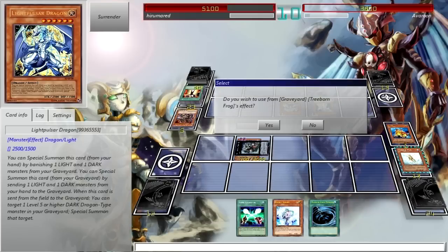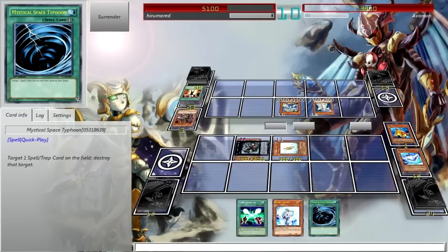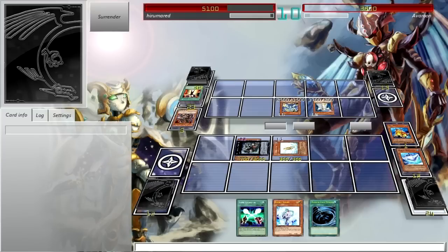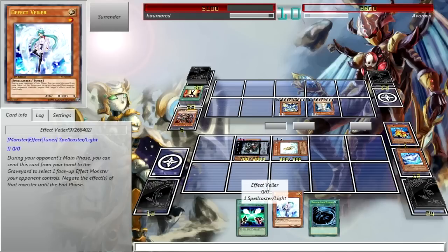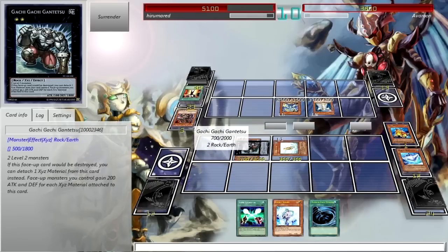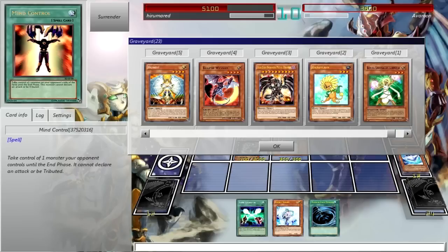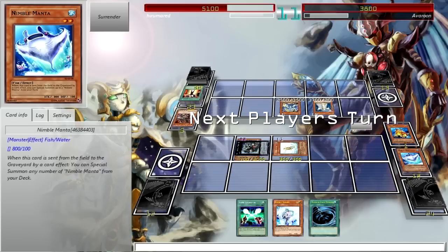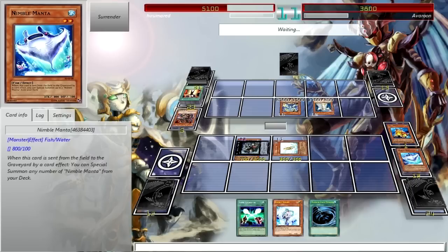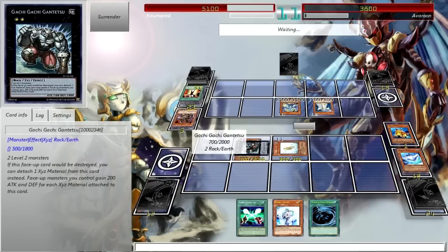Oh crap, getting another milling card. I drew into a useless card. MST. I really want to save a Effect Veiler because he can detach one more of Gachi Gachi's materials. If I set MST, Lightsworn players usually don't play any traps except Beckoning Light, so that'll just screw myself over. What I really don't want to do is draw into my other MST. He's just gonna detach one more of those and then kill Treeborn again.